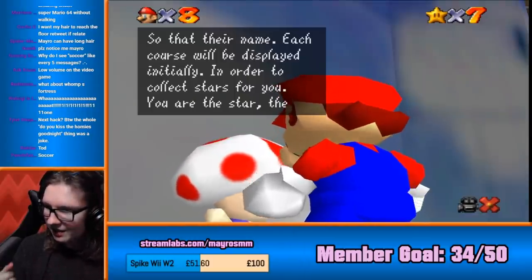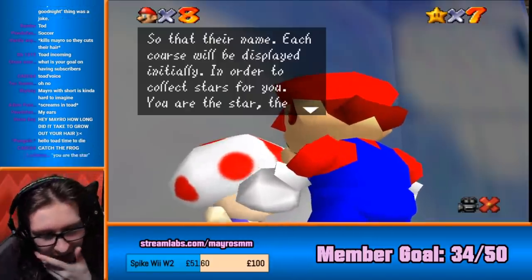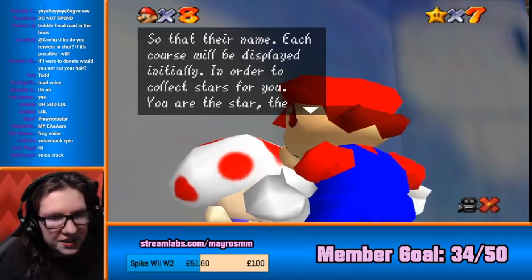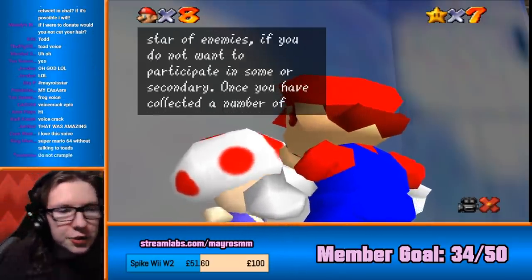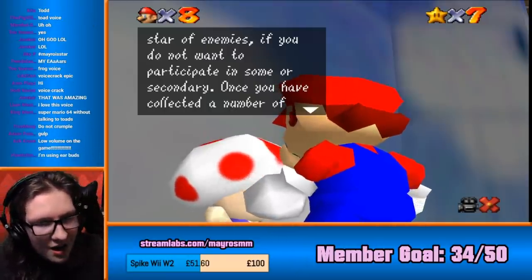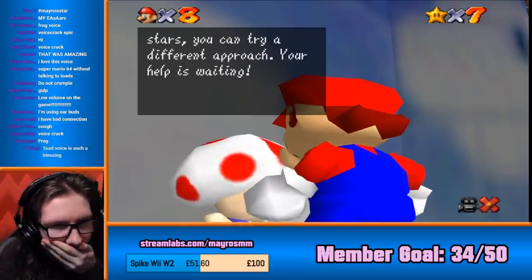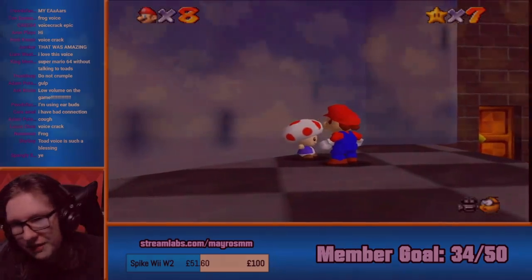I'm gonna prepare myself for this. Oh god, I can't, I can't. In order to collect stars for you, you are the star, the star of enemies. If you do not want to participate in some more secondary. What are you looking like to do to dimmer stars? You can try, try a different approach. Your help is waiting. Okay, that's too much. I can't keep going.